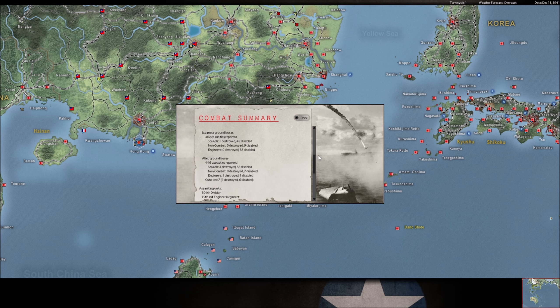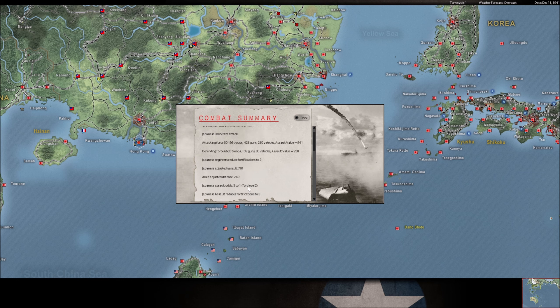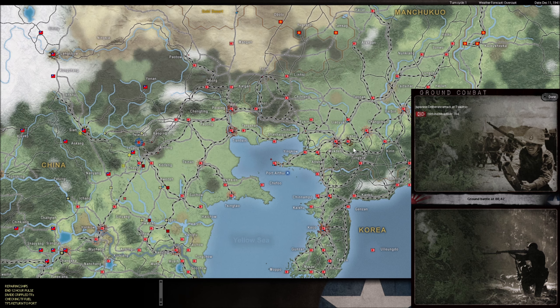It would have been better if our bombers had actually done something. We trade about even on casualties, but what is good is that we reduce the forts down to two. I like this adjusted assault value — it's three-to-one odds, which is really what we need here. Hopefully a couple more turns will have it, but my bombers really need to perform here and soon. This space he left undefended, so we'll grab this for a discount.